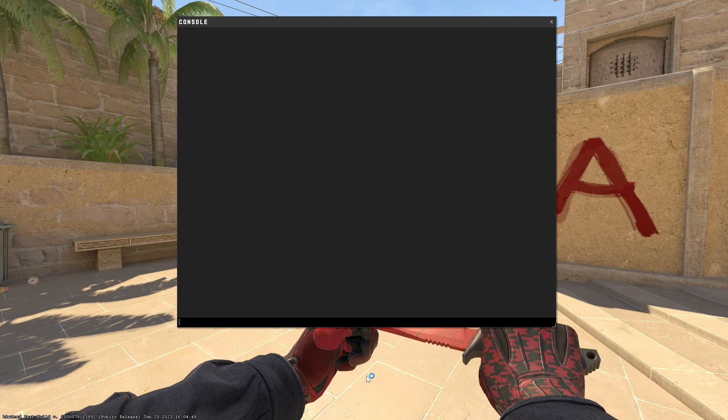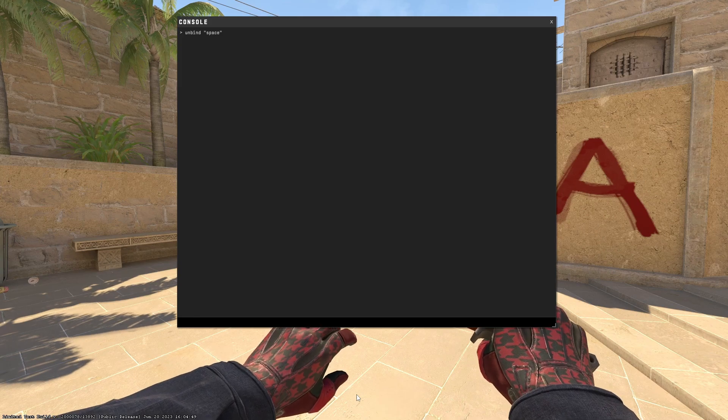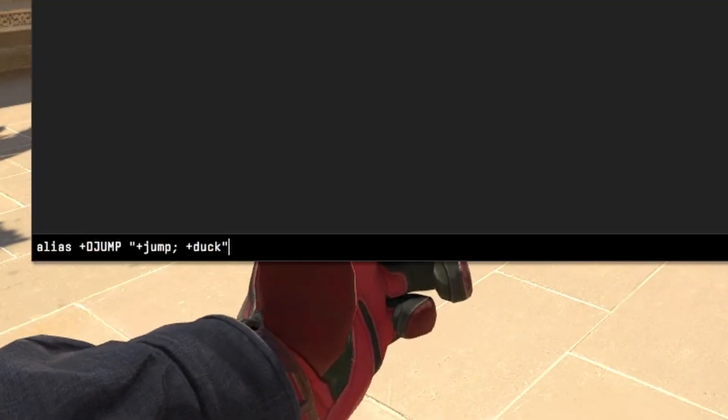First step, open up your console and type in these commands. First is 'unbind space', then press enter. Make sure to check the description for the commands. The next bind is 'alias +djump +jump +duck', then press enter.